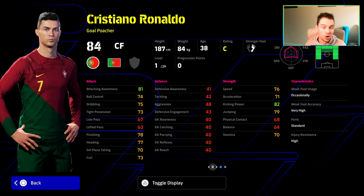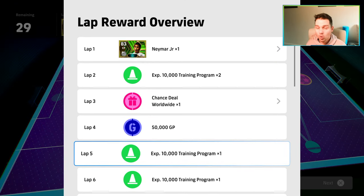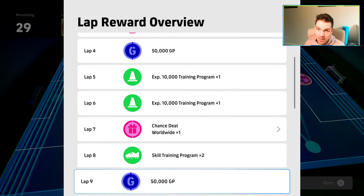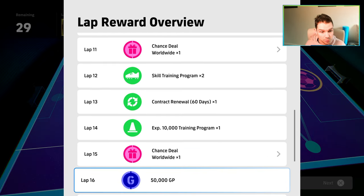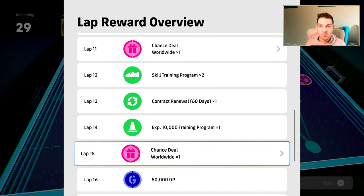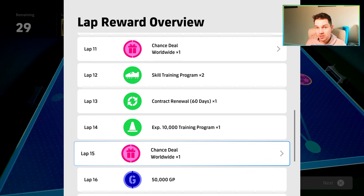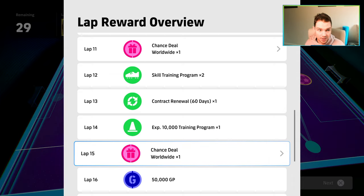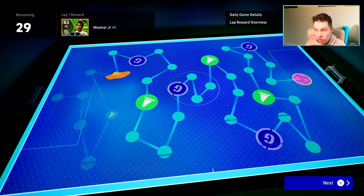I think this is a very simplistic kind of way of making you log in every day, retaining players even if it's for 10 minutes. But they could expand this out to other minigames — passing, like the training mode minigames that used to be in the old PES games. And eventually when lap 15 comes around, which will probably be about 60 to 70 days, you will essentially get all of the legends you see there: Maradona, Costa Corte, and Ronaldo — even though it's current-day Ronaldo for Portugal.